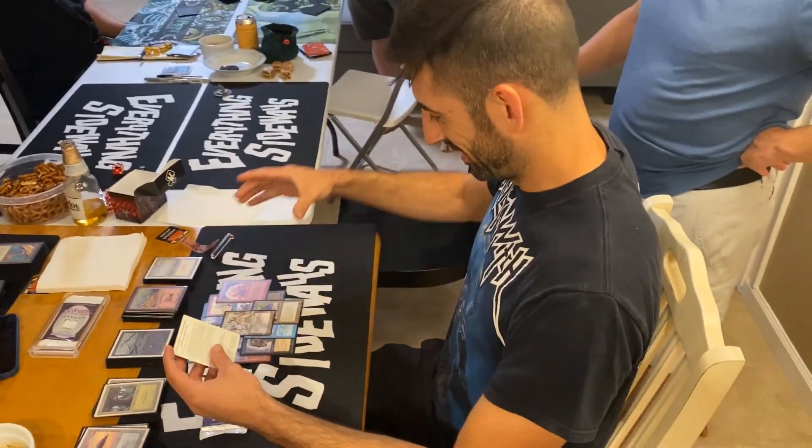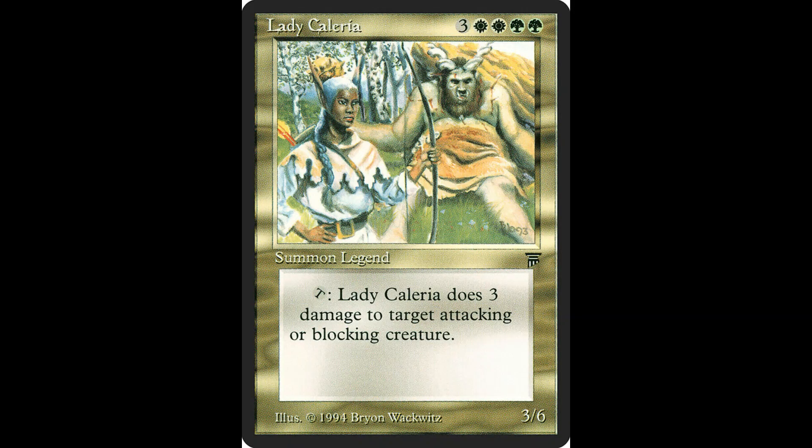Dr. Dragon Kick — everything's sideways. So there you have it: Lady Calaria. I've never pulled this one yet from all the Legends boosters I've opened. But it is an expensive card to get on the board, so maybe put it in a black deck with an Animate Dead. Or in old school, you never know what you can get out — because it's a little bit slower.